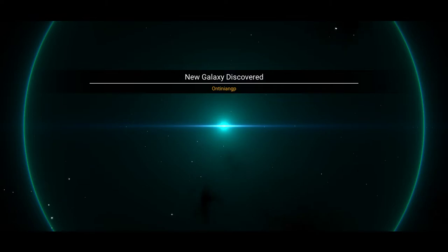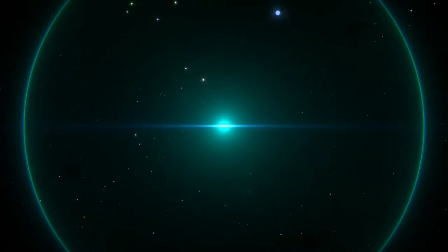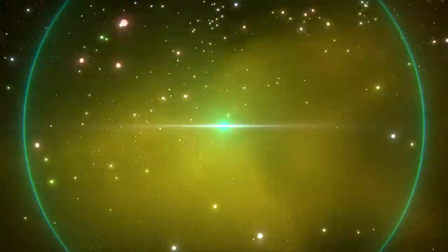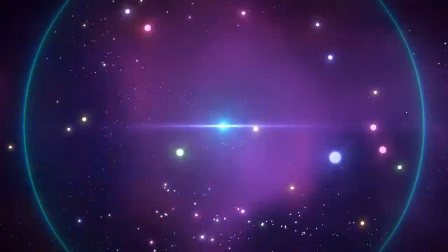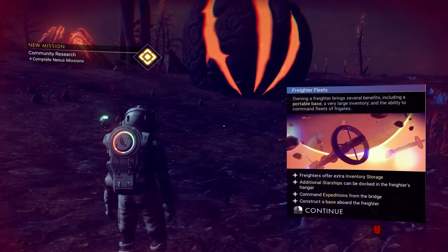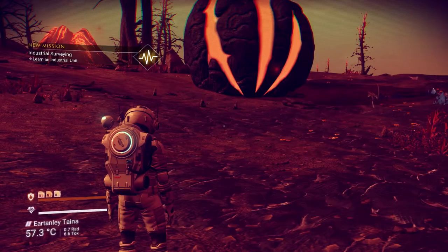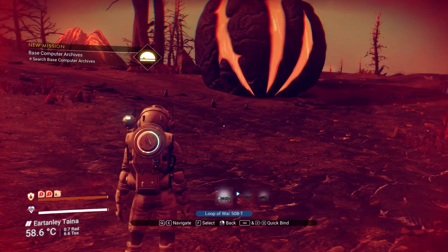This is on Antinian Gip — that's the universe that this is. It'll put me on a planet. The first thing I'll do is go into my suit and fix the life support, because it's easy to fix — it just takes ferrite dust. Some of the other stuff takes wiring looms. So if I hit tab, my life support is repaired, my jetpack is repaired.